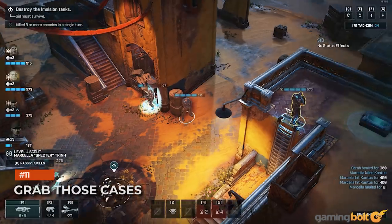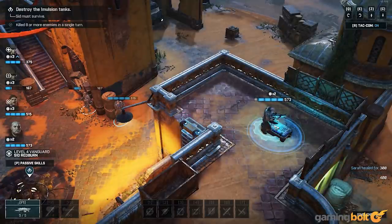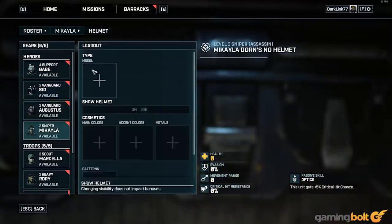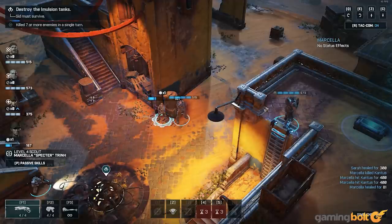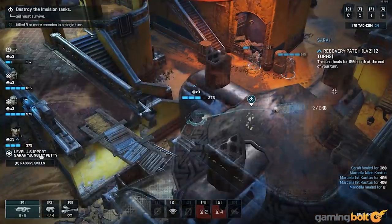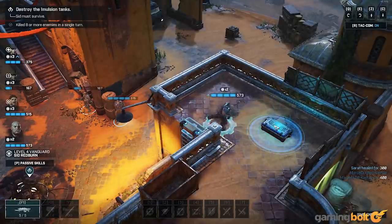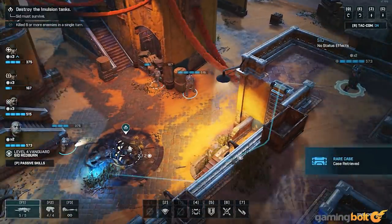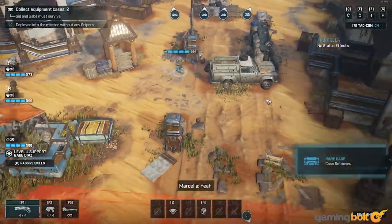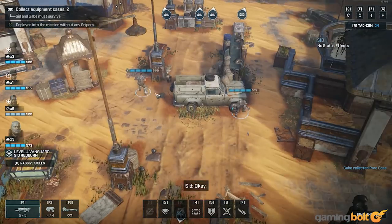Grab Those Cases. Every map has at least a couple of cases scattered around for your characters to collect. These contain weapon and armor upgrades you can equip at the barracks, and the bonuses they provide are essential if you want to survive. Before you move out on any mission, do some quick recon and see if there are any chests on the map. Get a feel for where they are and keep that in mind as you move — you can see their locations even in the fog of war, so plan how to get them and which characters you'll send ahead of time. Completing optional mission objectives also rewards cases of at least rare quality, so try to do them. If you have to choose between grabbing a common case and completing an optional objective, do the latter.